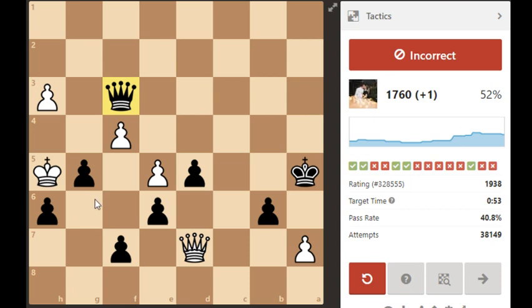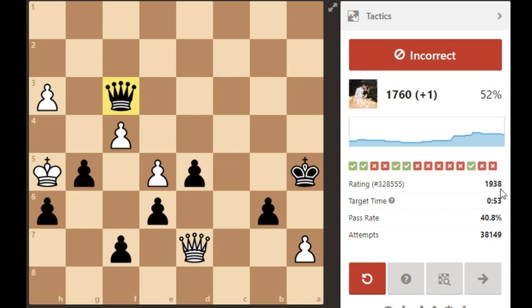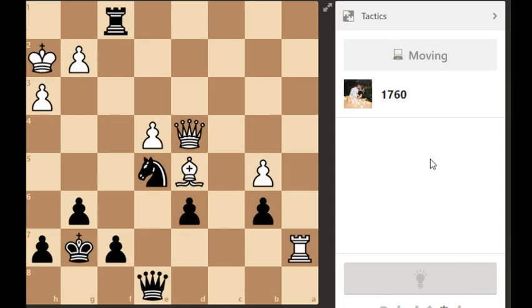They can take h8, so the correct move was queen h8 with checkmate. Oh boy — it's been tough times for me. This was a 1938-rated chess puzzle with a pass rate of only 40.8%. I should just stop a little longer and make the right choice. This was the last test and I failed it. Okay, let's move on.